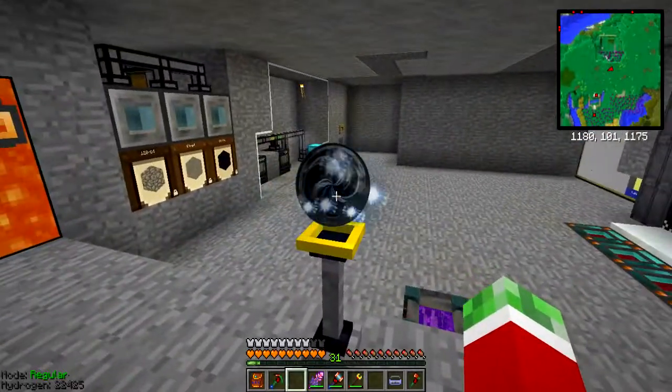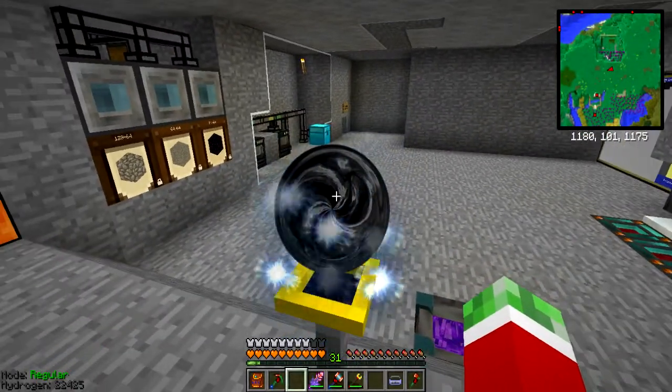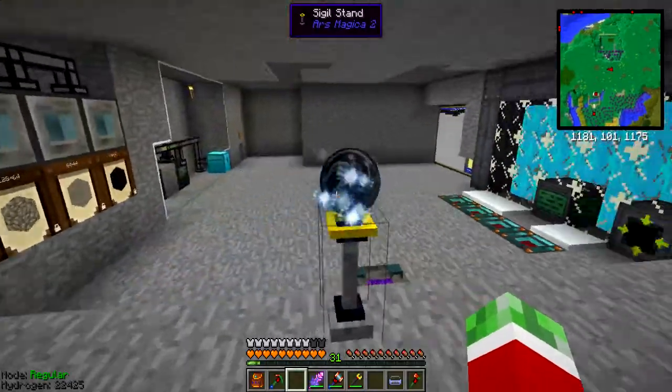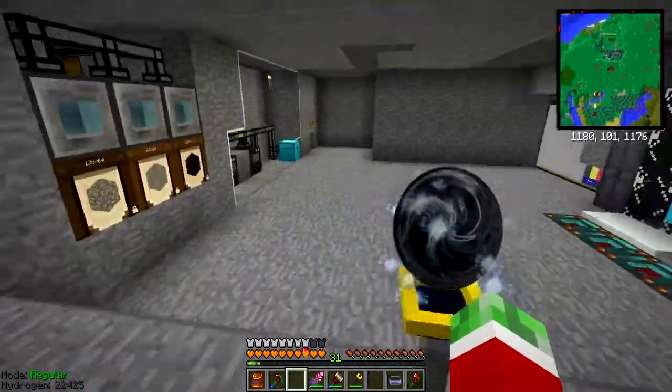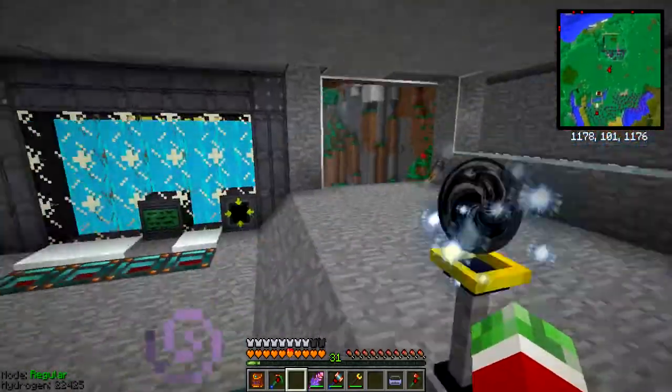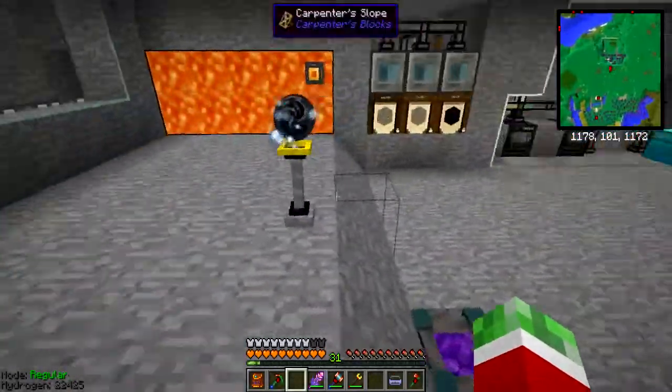I'm not sure if I showed you this in the previous video, but I got myself a sigil stand right here with a Light Sigil to light up this area - pretty nice. It has basically the same effect as a rev lamp, but it looks pretty cool.